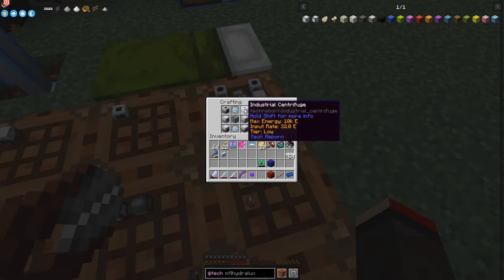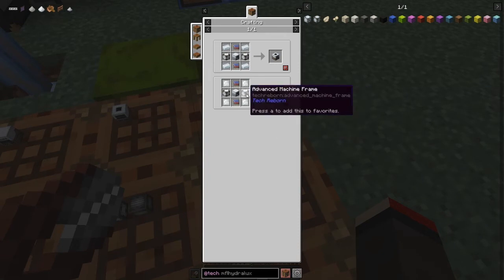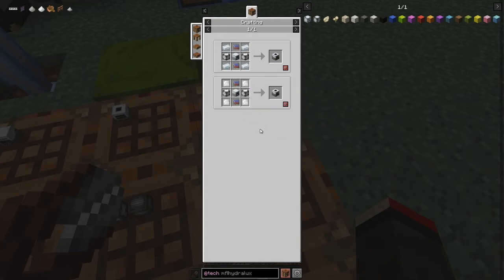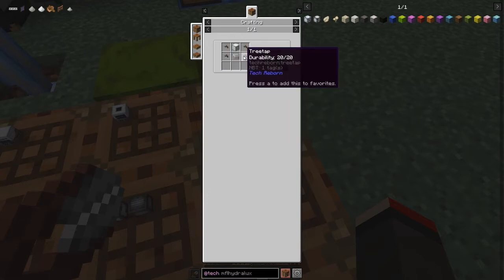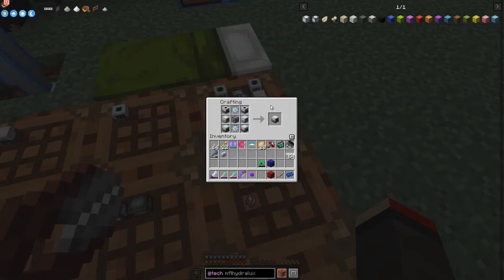And the industrial centrifuge is basically the same recipe with a small change. We can use aluminium plates, which is good because we've got tons of aluminium. Two advanced circuits and advanced frames with one extractor — so we need four extractors. The extractor recipe is just tree taps, electronic circuits, and a basic machine frame. Not a big deal.